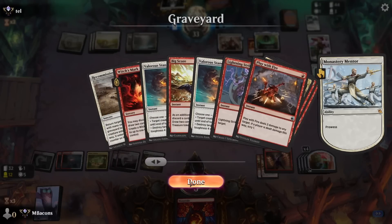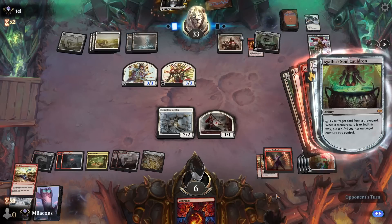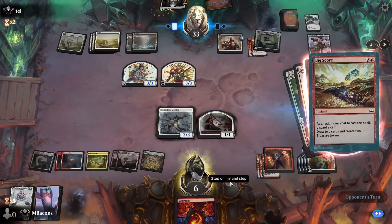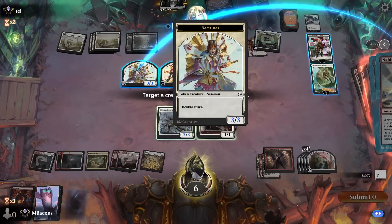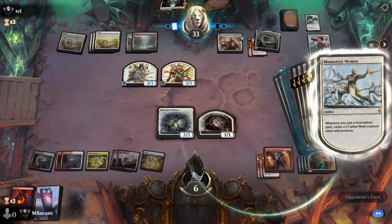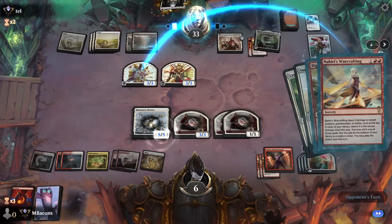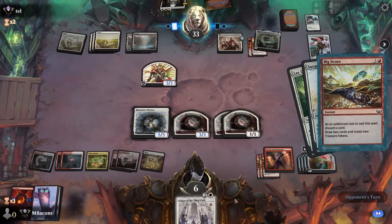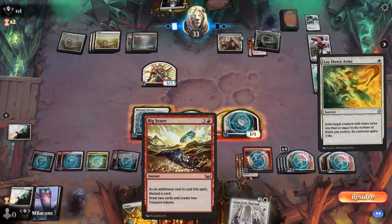We do have a few things down there still — some Big Scores, some other spells. Opponent takes one of the Big Scores with the Soul Cauldron. It's double Big Score but we can only cast one since we only have one thing to discard. We've got Warcrafting — let's fire that off. Let's do a token for the moment. All these spells trigger the Mentor and give us more tokens, then all the Prowess happens. Warcrafting finds us a Union off the top. We draw into another Burn Down the House, and finally Mentor is protected from Lay Down Arms.